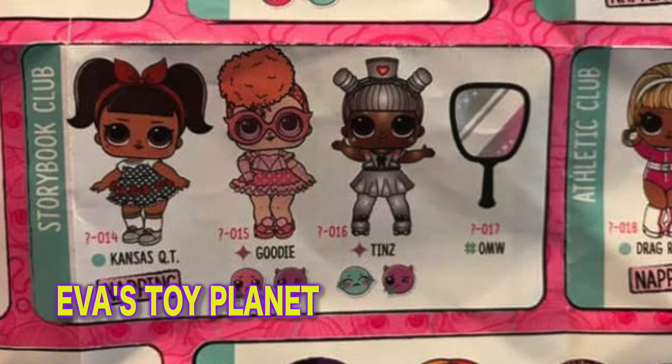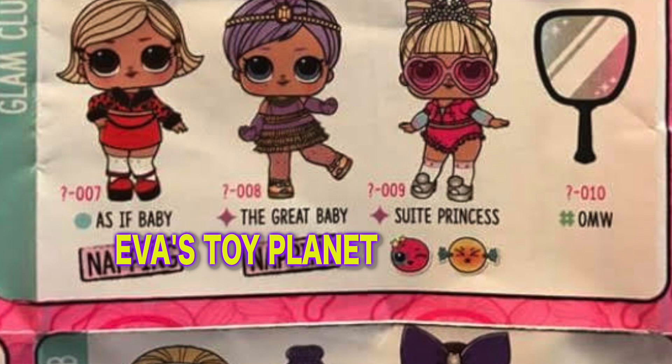And in the Storybook Club we've got Goodie and Tins, which means Baddie must be wave 3. We also have Babe in the Woods in the Chill Out Club. And in the Glam Club we've got Sweet Princess. How cute is she? Love her tiara.